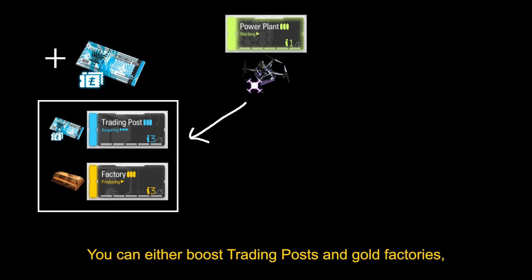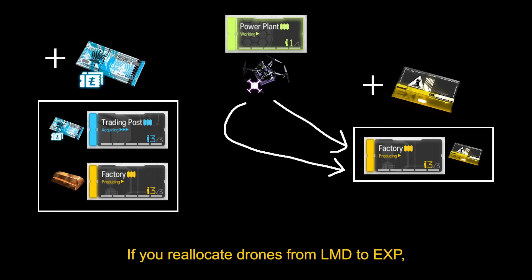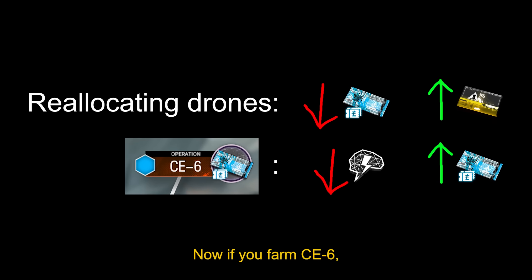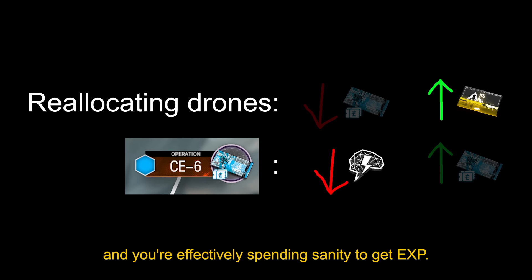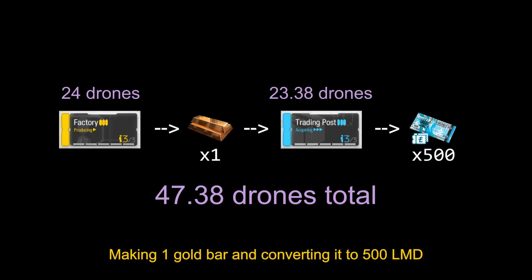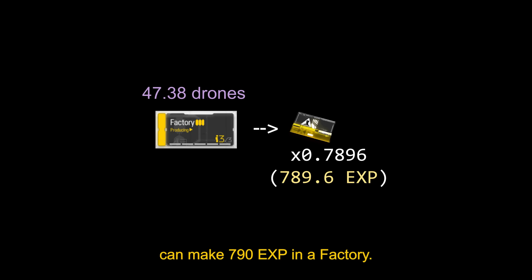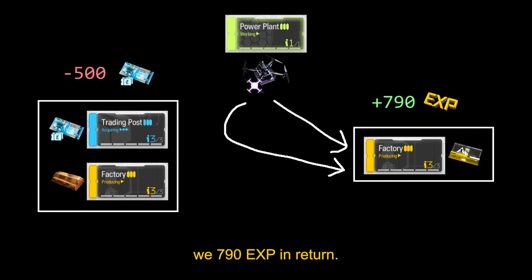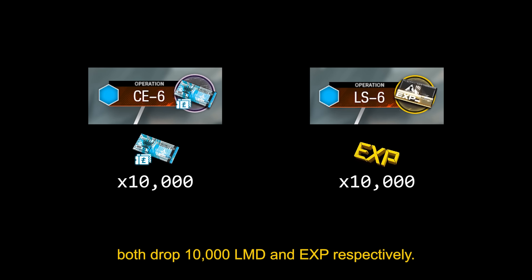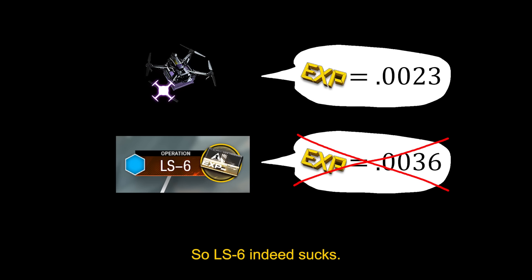There are basically two ways to spend drones in the base: you can either boost trading posts and gold factories, which both give you more LMD, or you can boost EXP factories for more EXP. If you reallocate drones from LMD to EXP, then you're basically sacrificing some amount of LMD to get some other amount of EXP instead. Now if you farm CE6, you can make up for the LMD lost, and you're effectively spending sanity to get EXP. Making one gold bar and converting it to 500 LMD takes about 47 drones. The same number of drones can make 790 EXP in a factory, so for every 500 LMD we sacrifice, we get 790 EXP in return. Meanwhile, CE6 and LS6 both drop 10,000 LMD and EXP respectively. So if we farm LS6, every 500 LMD sacrificed only gives 500 EXP back. So LS6 indeed sucks.